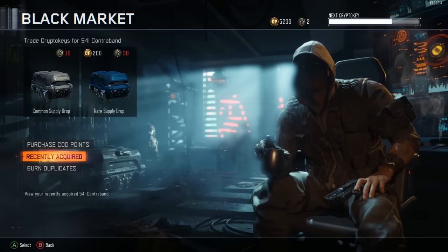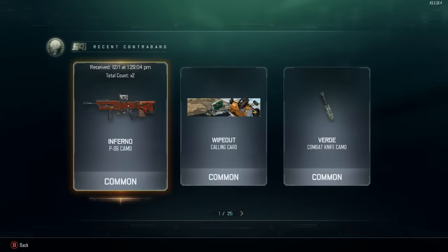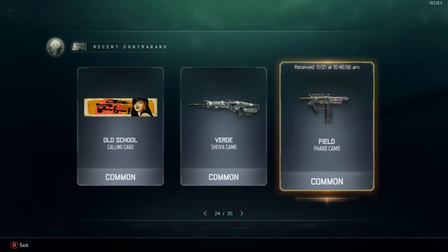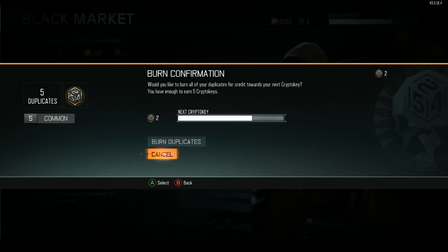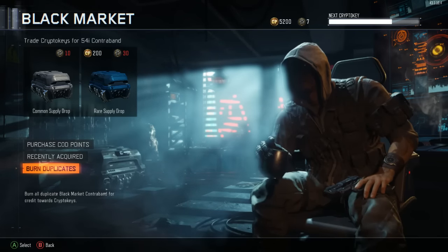I haven't played this in a while, but they added some case stuff so I'm here. They added a 'recently acquired' tab which is pretty cool - you can go back and look through all of this. They also added 'burn duplicates', which is really cool. I have five common duplicates and I can burn those for five extra crypto keys. Done - you earned five crypto keys, so duplicates don't just sit around and do nothing.